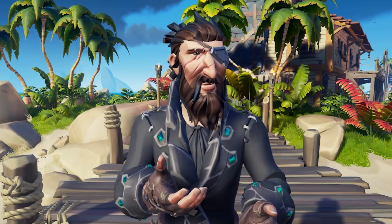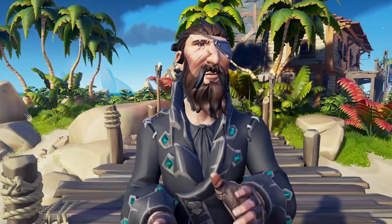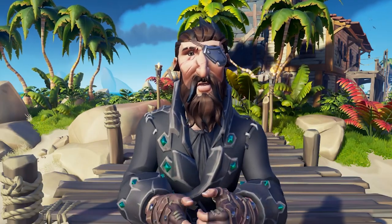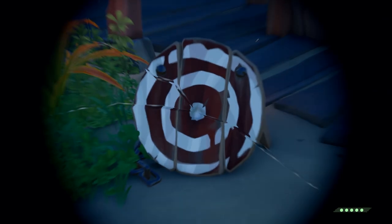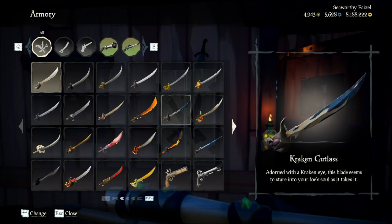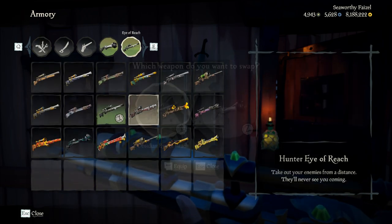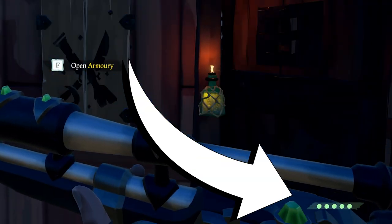There have been many times where I run out of ammo at an outpost and the only thing available to me is the armory. With that being said, you are actually able to reload your guns by switching the skins on them at any armory. This nifty little trick will come in handy if you ever find yourself stranded at an outpost needing some ammo.